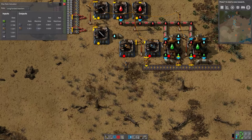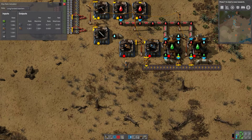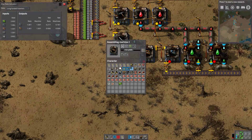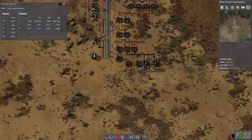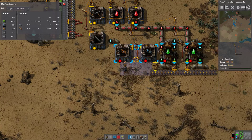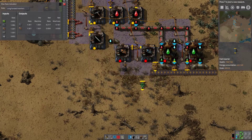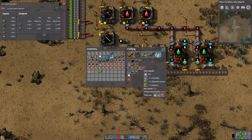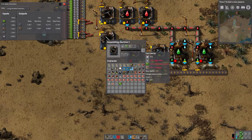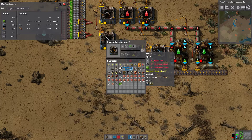It looks like it's a weird ratio — it looks like this will only power one of these machines. So it's going to be something like two to three, or three to four, or four to five. I'm not interested in building to ratio right now — we are just trying to get research going. This needs all the things, and this needs most of the things. So let's move that up. Then we're going to use a couple of fast inserters to feed these, and a couple of long inserters.